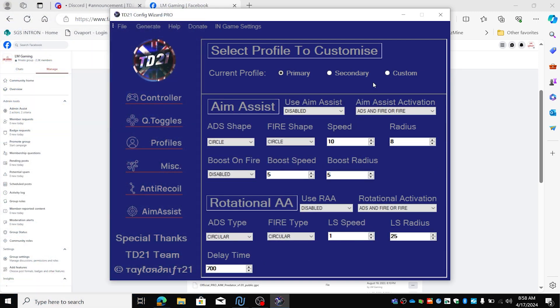The aim assist. We're going to set the aim assist for our primary because we have only one profile. Use aim assist — we're going to enable it, we want that aim assist. We're going to set it to ADS or fire. The ADS shape will be a circle, the fire shape will be a tall oval, with a speed of 35 — I like my higher speed — and a radius of 9. A boost on fire will also be enabled, but we don't want extra speed, we just want extra boost radius, so we're going to set it to 2.